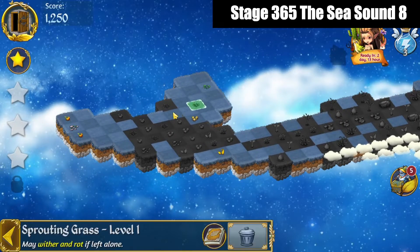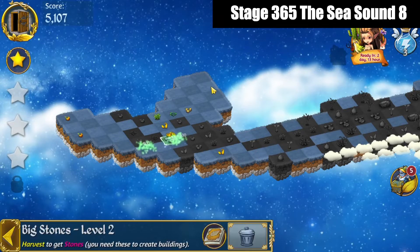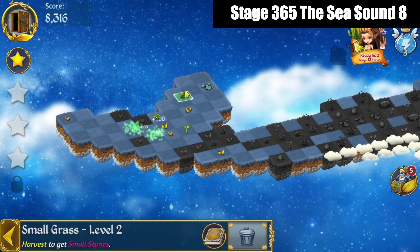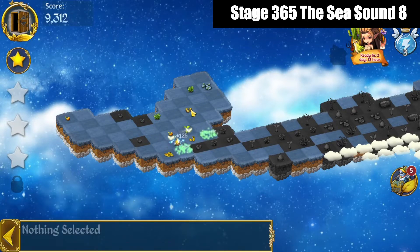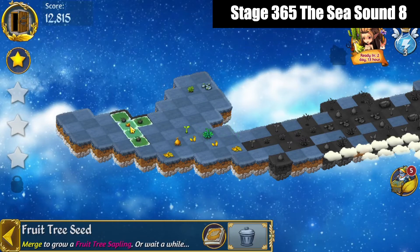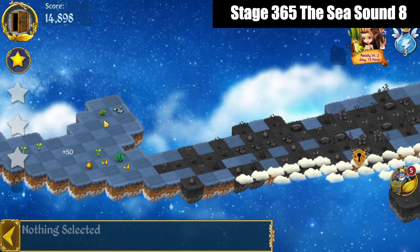4 merge these grass, those seeds, 3 merge those small stones, 4 merge these seeds here, 3 merge those grass, and let's get a 4 merge with those sprouts, 3 merge those grass, 3 merge those seeds, bring these tree seeds over for a 5 merge. Everything that could expire now is taken care of.